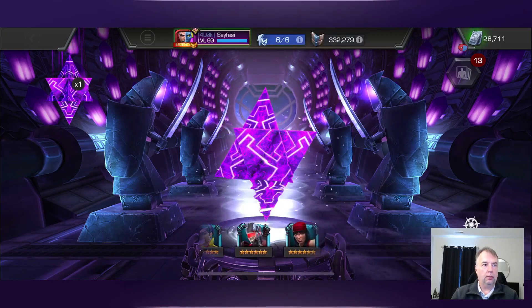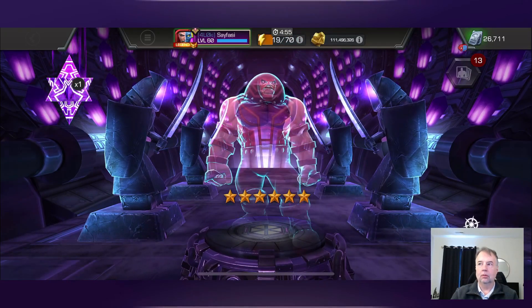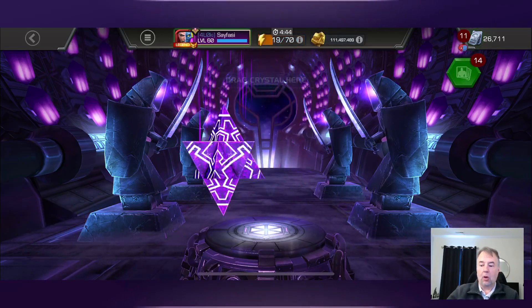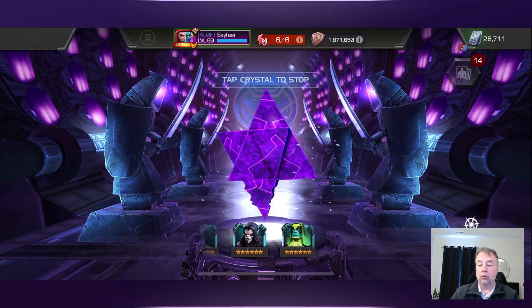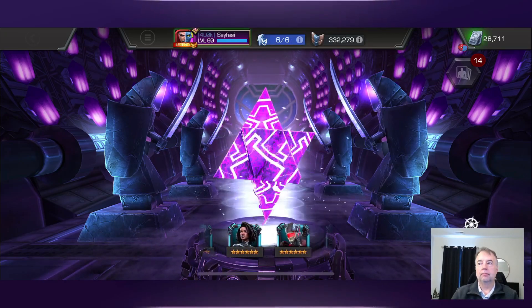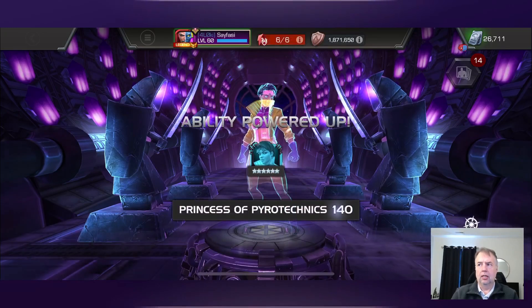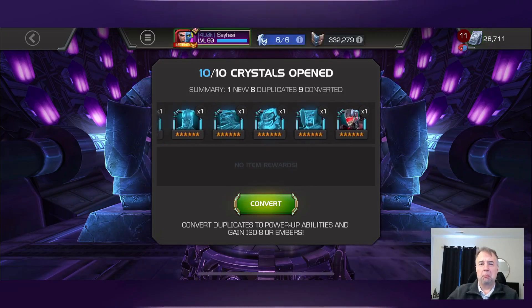Number eight of this batch, number nine overall. This one lands on Juggernaut - I can take that, not too bad. I got him at rank four. Takes him up to 160. Would really like to be able to open up some basics to get more seven-star shards rather than opening these, but we will do what we have to to get Photon and Werewolf by Night. That batch of ten was not good - we did get Vox and awakened them.